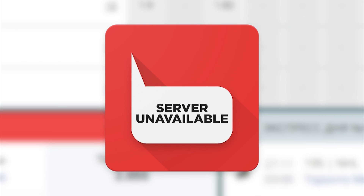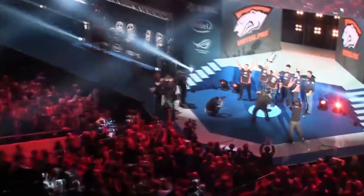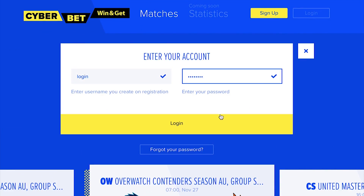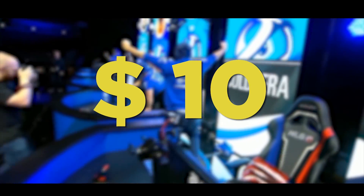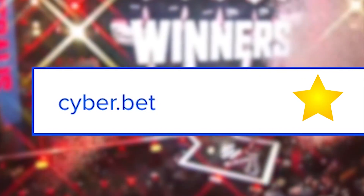Tired of bad odds, poor markets and problems withdrawing your winnings? We've got great news! A new eSports bookmaker, Cyber.Bet. Register right now, make a deposit and receive $10. Follow the link in the description and hurry up to pick your $10. Cyber.Bet is your new eSports bookmaker.